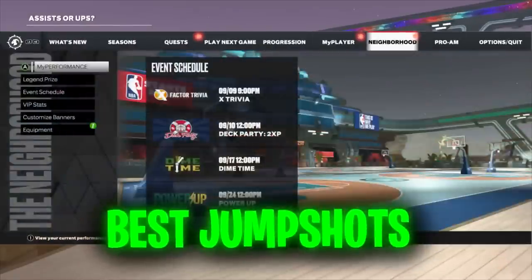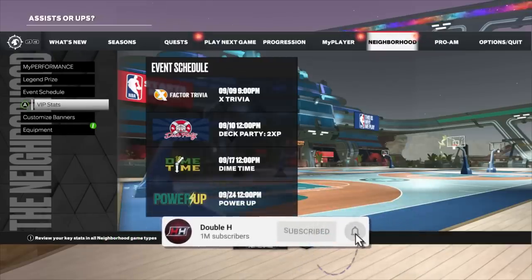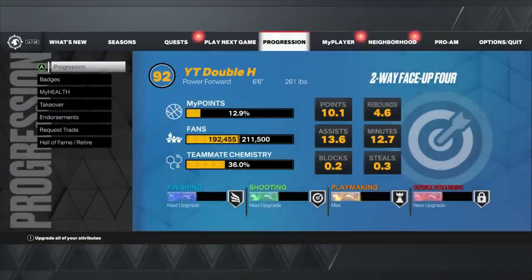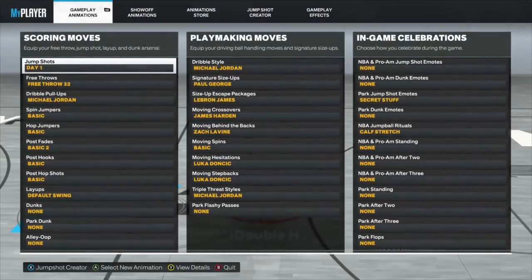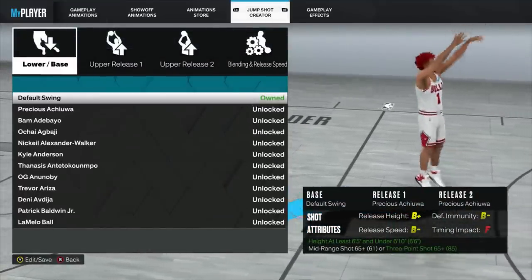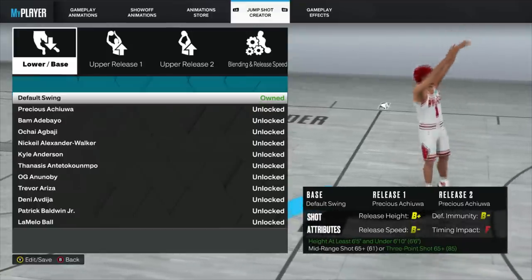Let's move into the jump shots. Just know I'm not just any random giving you a jump shot — I have a 90-plus win percent on every 2K, thousands of games played, and I'm 38-0 to start 2K23. You're going to want to make a custom jump shot. Go to my player, go to animations, find gameplay animations, then click on jump shots and hit jump shot creator. Jump shots have stats now: release height, release speed, immunity, and timing impact.